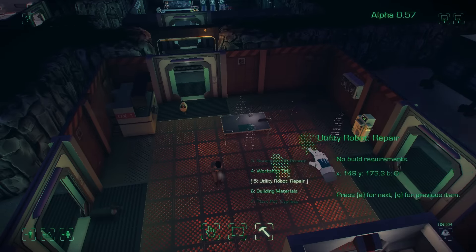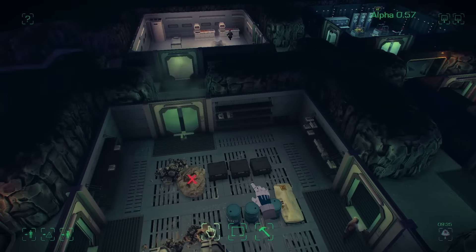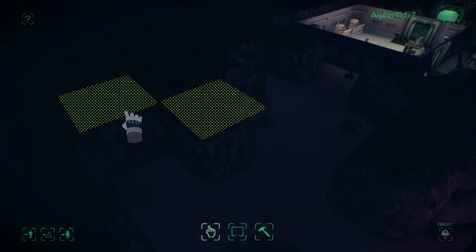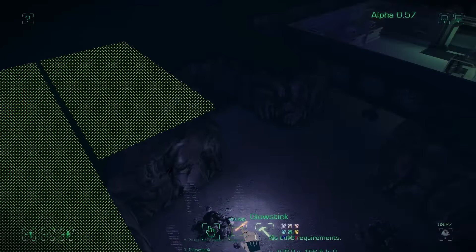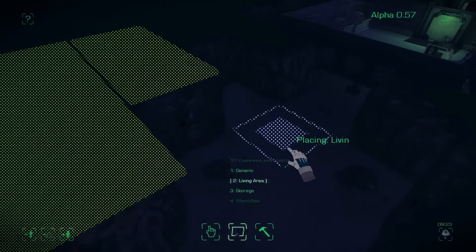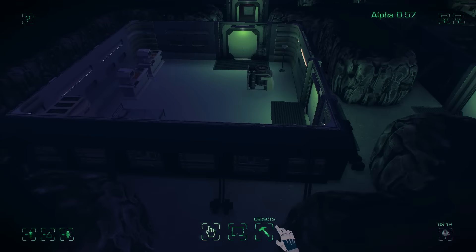I'm just going to build some repair bots so we can get those doors fixed. I'm going to dig out this area because I want to build another room. When building another room there's now a new bit of user interface which unifies the scroller with the object building, which allows you to pick objects a bit easier and a little faster.